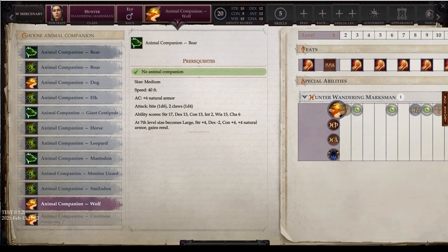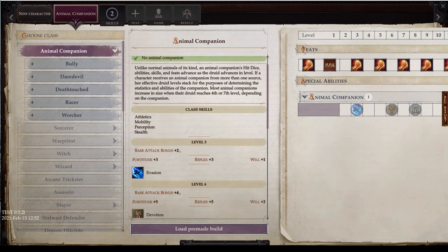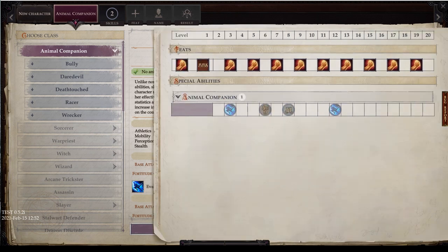Those are the main animal companion options. Now I'm going to quickly show what one of these companions looks like when you get to actually pick its class. You do not get to pick it during character creation — as soon as you go into the main game, the companions will have their own portrait, you can click on it, level them up, and that's when you choose their class. Unlike normal animals, an animal companion's hit dice, ability, skills, and feats advance as the druid advances in level. Most animal companions increase in size when the druid reaches 4th or 7th level, depending on the companion.